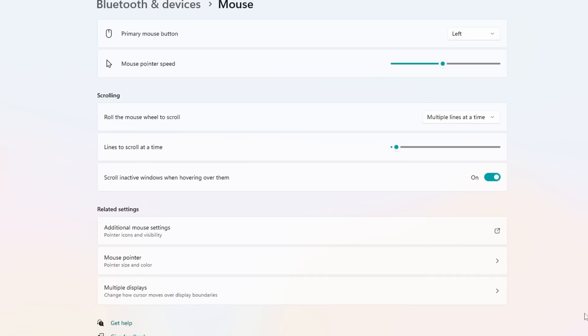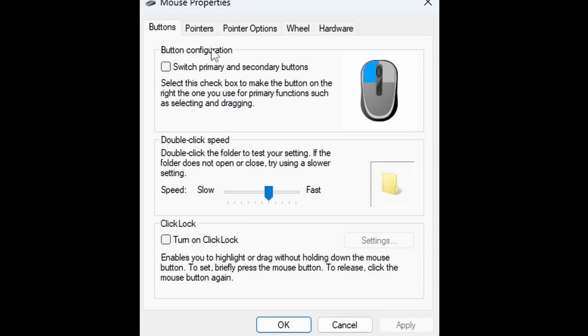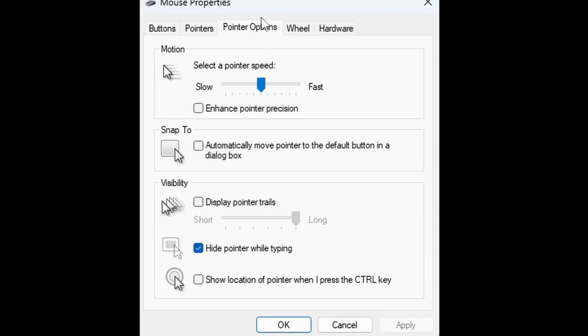The next fix is turning off mouse acceleration. Go into your mouse settings, open Additional Mouse Settings, go to Pointer Options, and make sure Enhanced Pointer Precision is ticked off.